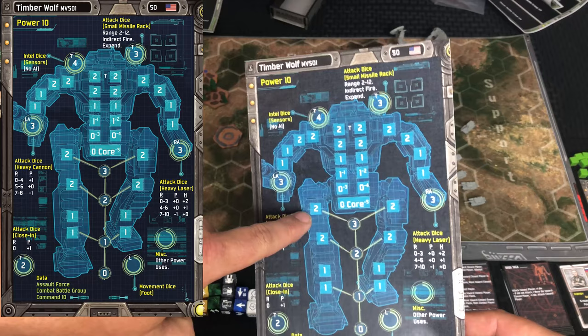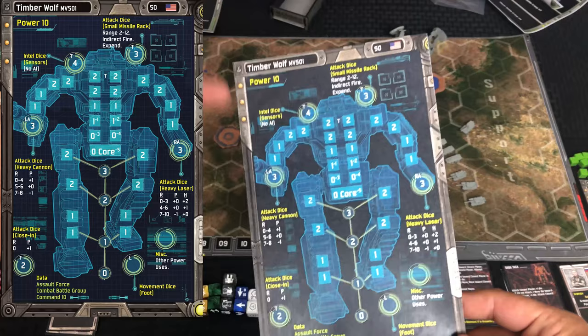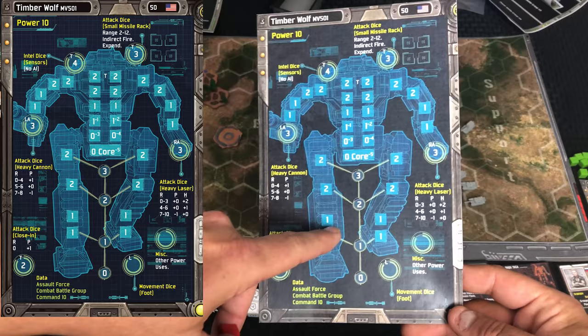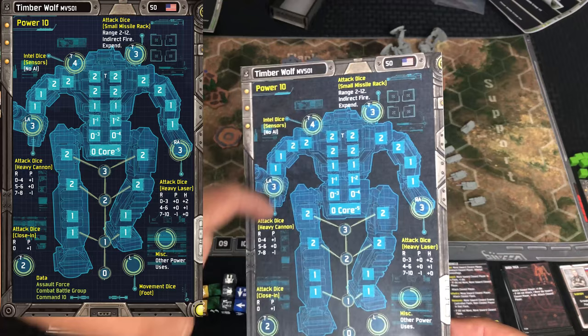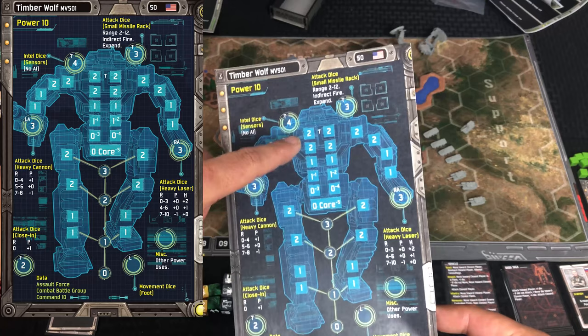As we're talking about damage locations, the numbers in there are the armor values for those locations, and you always start at the top and work your way down. Leg armor starts at two, so you need two penetrations — two arrow results on the attack roll — to beat the armor and apply a damage cube. As they take damage, the armor goes down to one and eventually the section is destroyed. Also, if a section like the left arm is completely blown off, any further damage coming in to that left side is applied directly to the core.